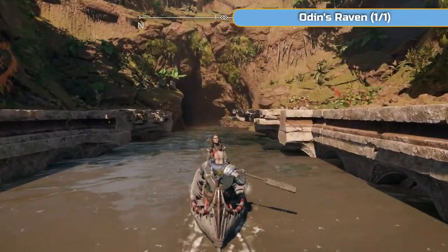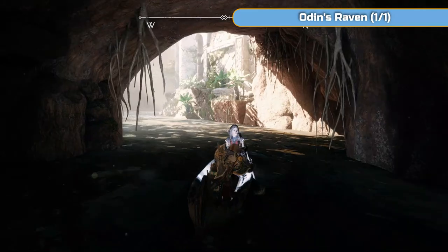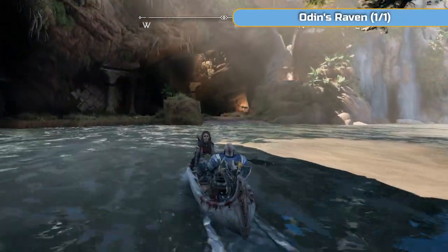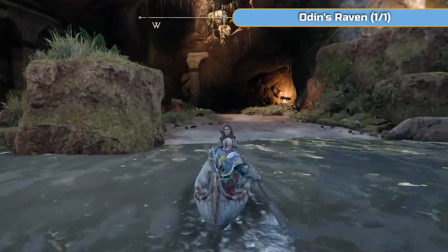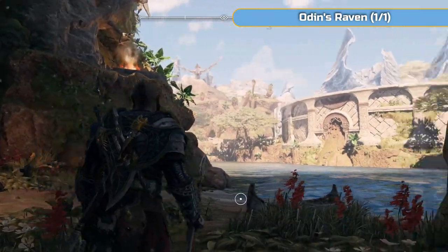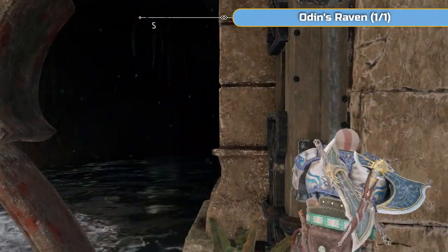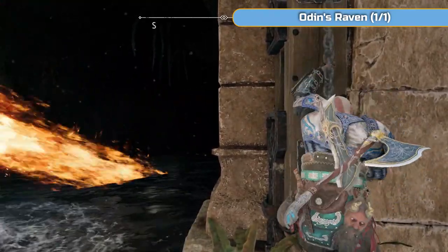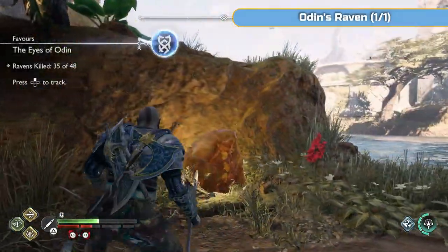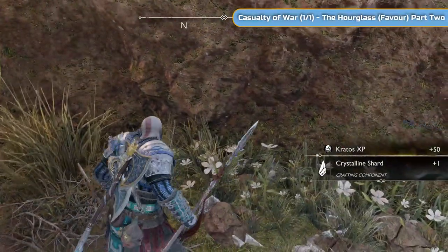Down river we go. It's all very linear — you have to do each section in order and it all fits together nicely. There's going to be a dragon using fire breath attacks; there's a gate on the left — if he's right on top of you, open that gate and he seems to fly away for a minute. There's also an Odin's raven here that you need the spear to hit, just visible in the distance. So at this point we still have the Nornir chest, the dragon hunt, and Casualty of War to finish.